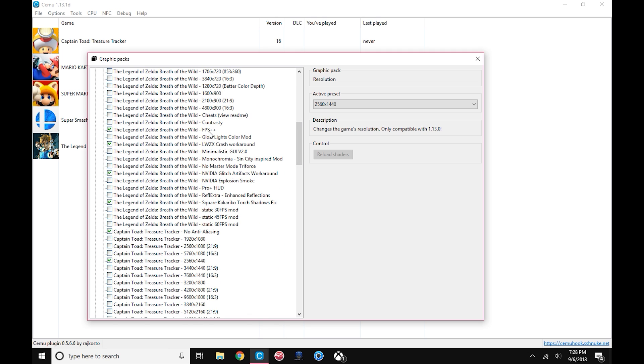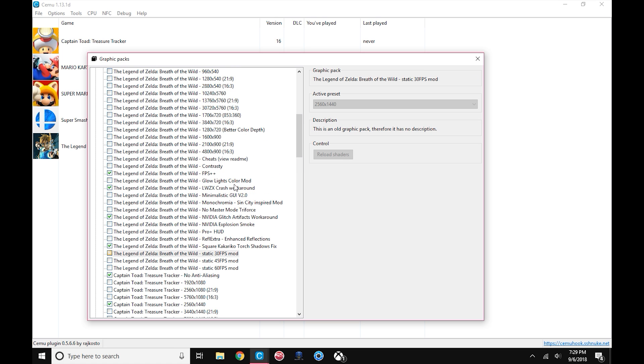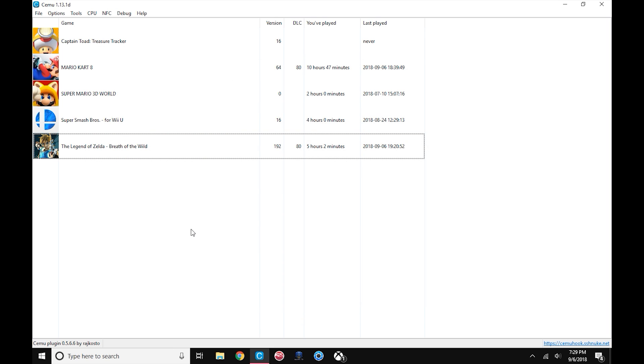This is going to give you the FPS++ that you want on. The LWZX Crash Workaround. You're going to want the NVIDIA Glitch Artifacts Workaround and the Square Torch Fix. Sometimes if you want to cap it off you can put these on — I haven't had a problem with that, I like to keep them off. Then just close out; all of those are updated.